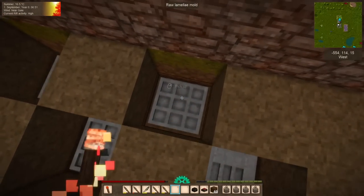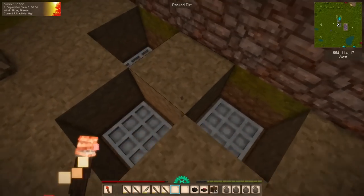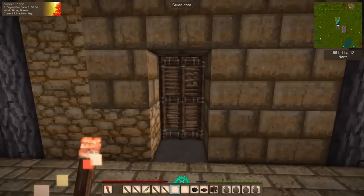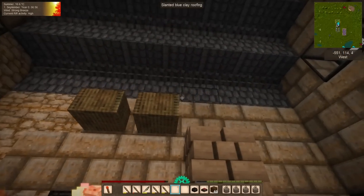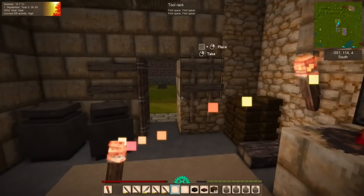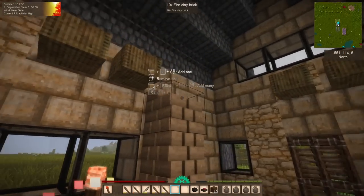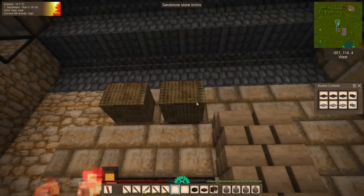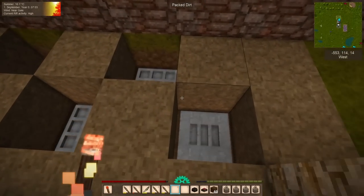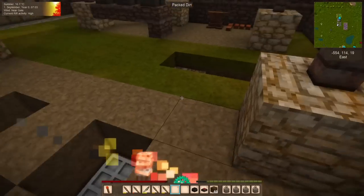I'm here because I made a whole bunch of lamellar molds, as promised. In order to make one suit of metal lamellar armor, you need 19 pieces of lamellar. I figured rather than doing them one or two at a time, we should do batches of 10 — so I made 10. But I need to fire these, and for that I'm going to need a lot of grass and a lot of sticks.